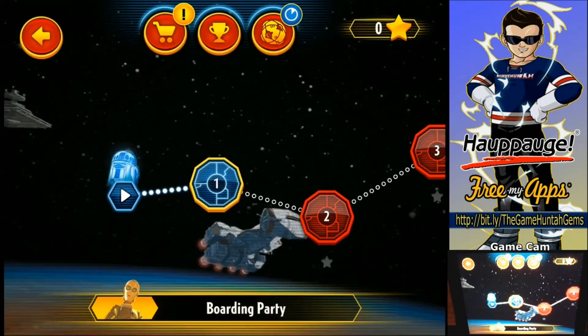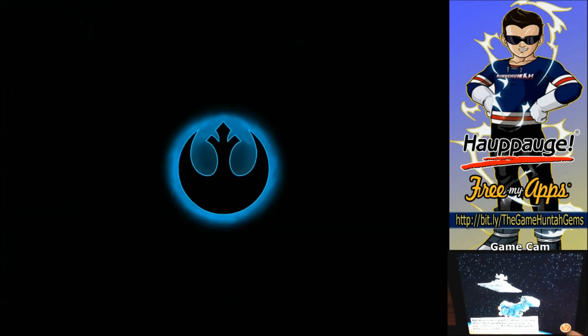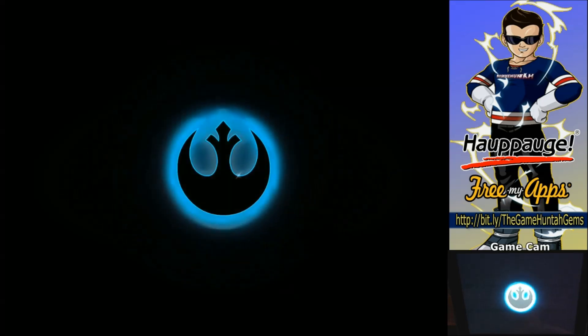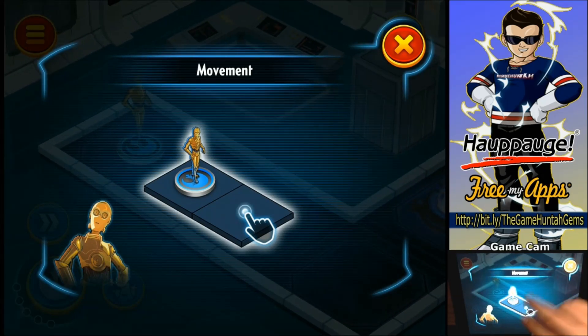Mission number one: Boarding Party. Are we going to go through the movie? It looks like Star Wars Episode Four — A New Hope. Let's get into this, skip that power, and go to the first stage. Hero's Path — I still don't know what this is. Oh, we're going to move — okay, tap.